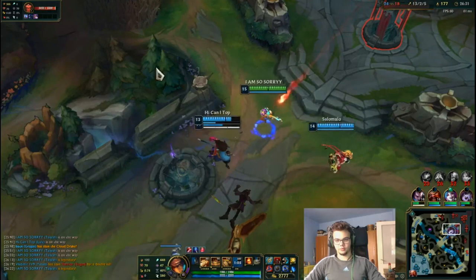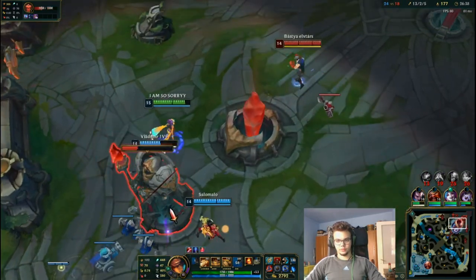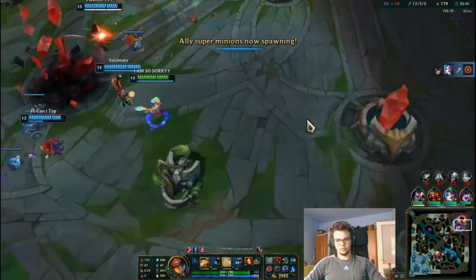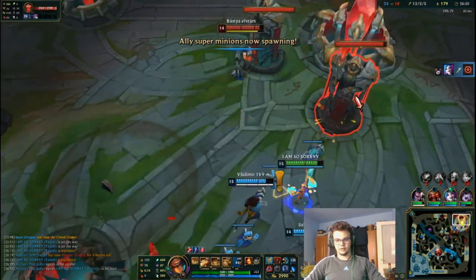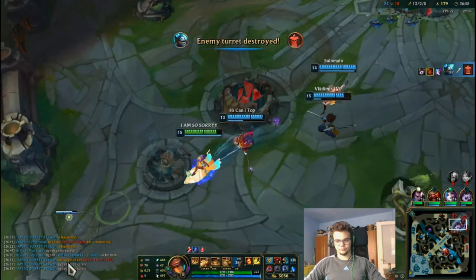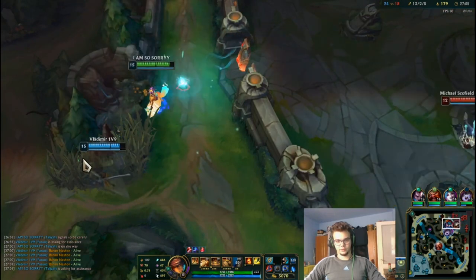Still having a vision ward, managed to destroy them there. We do have Seraph again — this allows me to be way more aggressive, and it's actually quite beautiful. Get the tower and back off.